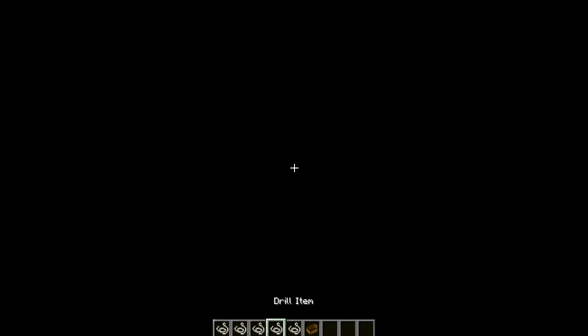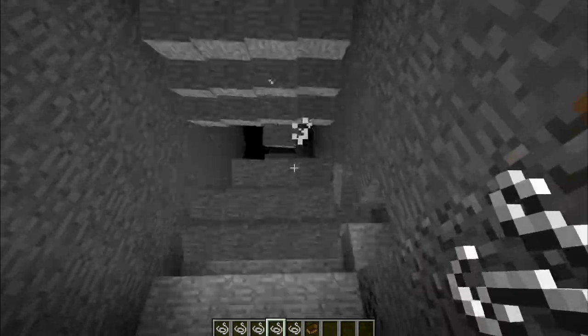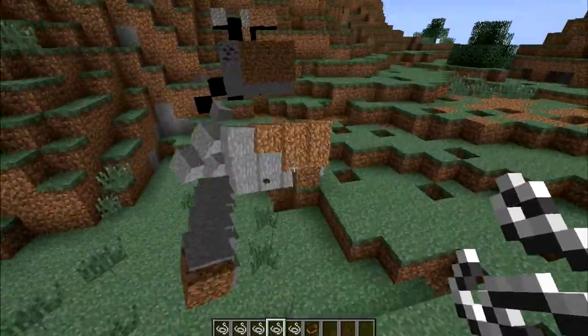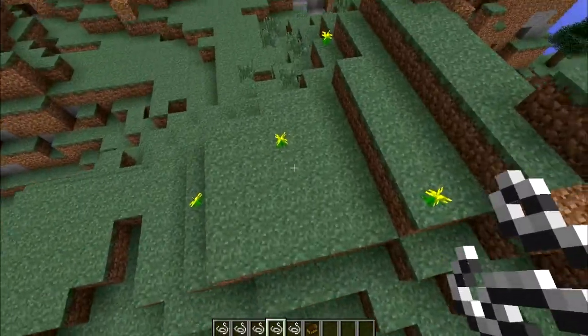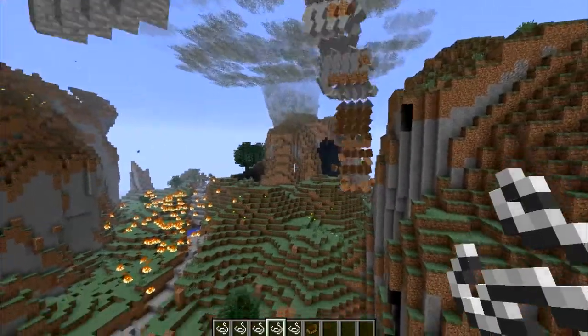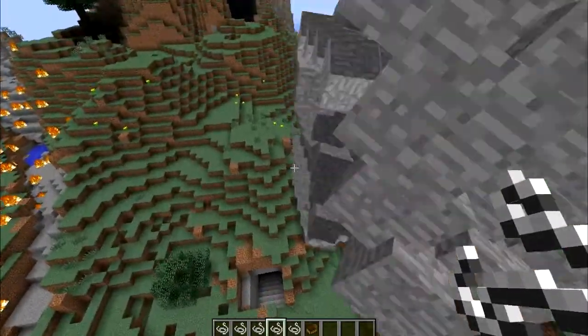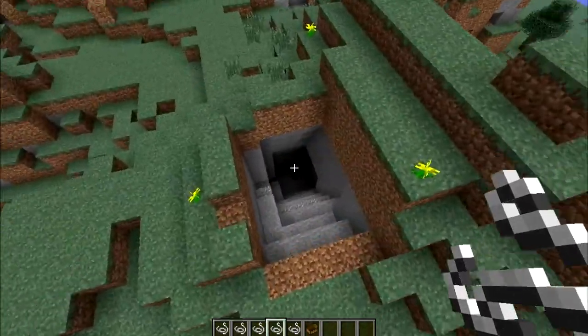And then we have the drill item, which shoots - it digs and it throws blocks backwards. See that happens - it's throwing them over here, getting formed to the side of the mountain. If we do something up here like this, you can throw the blocks right there. So you have that, and there's a hole.